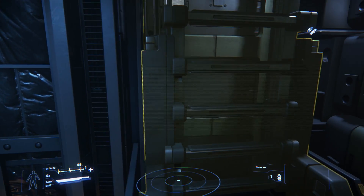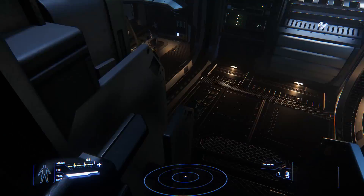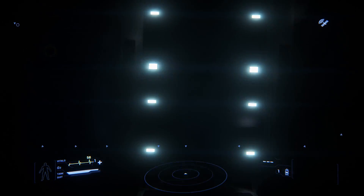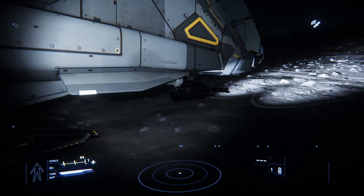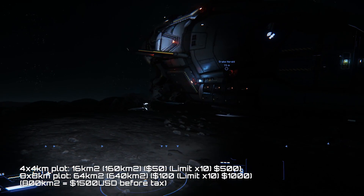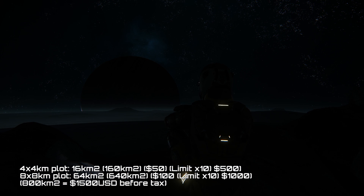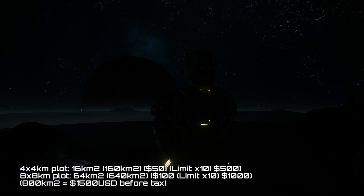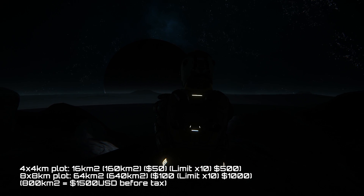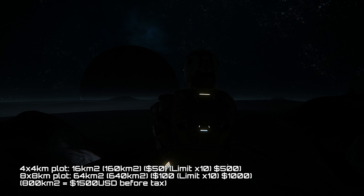As a player, you can buy up to 10 of each. These beacons come with a cost: your 4x4 kilometer claim beacons come in at $50 US before tax, and your 8x8 kilometer beacons come in at $100 US before tax. Let's play with the basic maths. 4x4 kilometers is 16 square kilometers, times 10 is 160 square kilometers, times $50 per unit — that's $500. 8x8 kilometer plot is 64 square kilometers, times 10 comes in at 640 square kilometers, at $100 per unit, which comes in at $1,000. The total area a single player is capable of buying is 800 square kilometers, at a grand total of $1,500 US before tax.